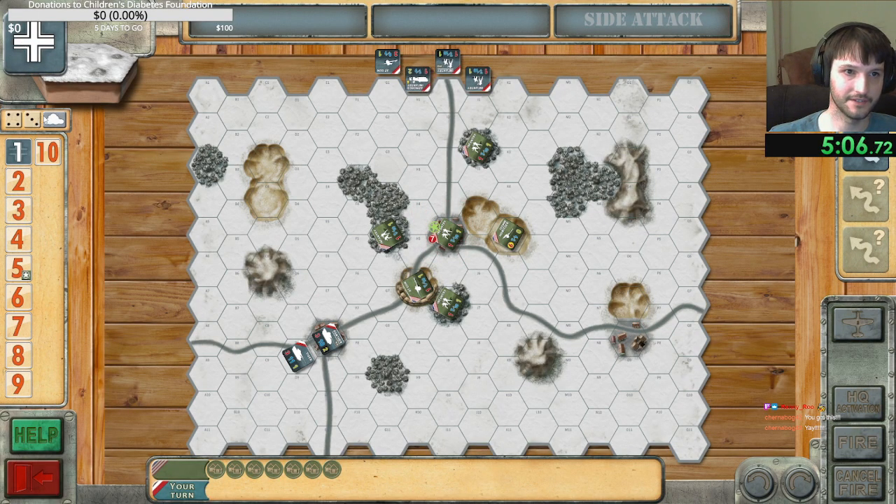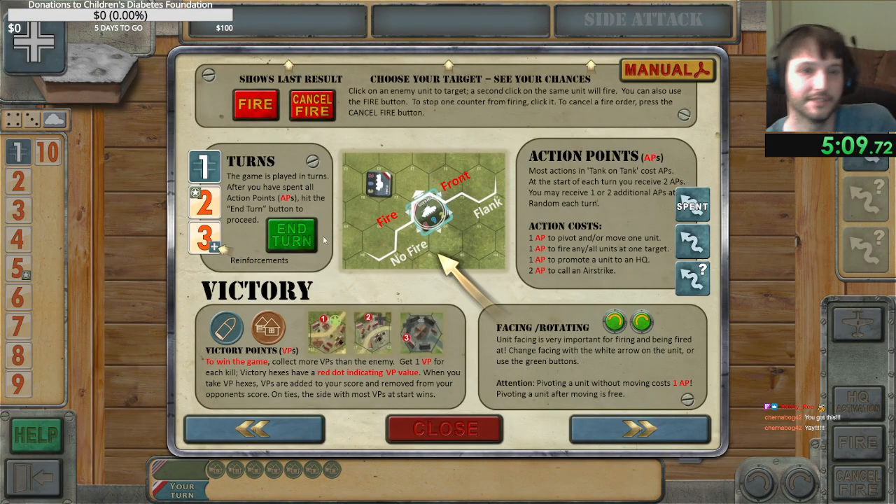Okay, that just picks a random scenario. There's a help button. Choose your target, see your chances. Click on an enemy unit to target, second click on the same unit to fire. You can also use the fire button. Most actions in Tank on Tank cost action points. At the start of each turn you receive two. When you receive one or two, it's just random — okay, so there's some random element. Interesting.